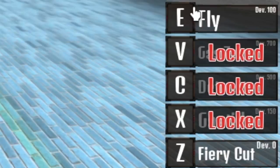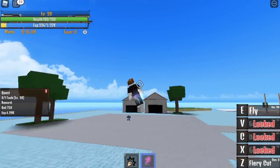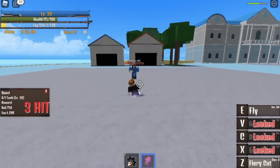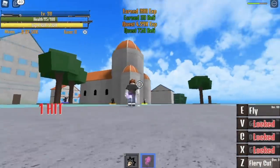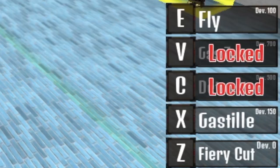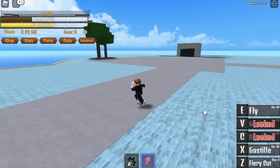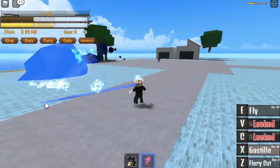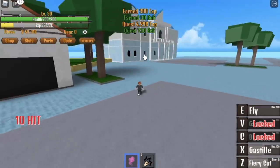At 100 power fruit, it's powerful if you can unlock the fly, but for me it's kinda slow. When you are in fly mode, your Fiery Cut damage is weaker — we cannot 1 hit our enemy. When we reach 150 power fruit, we can now unlock our X skill, the gas still — our very first long range skill. The damage is not that high, so we won't be using it.